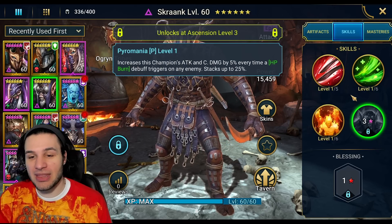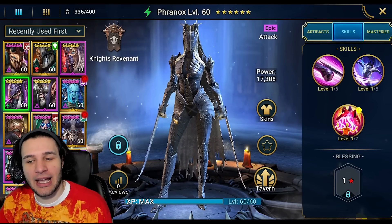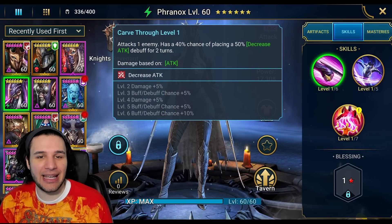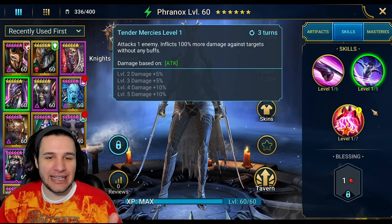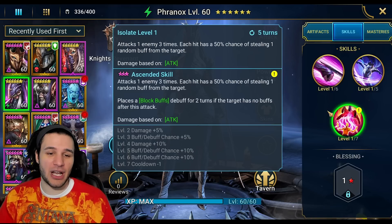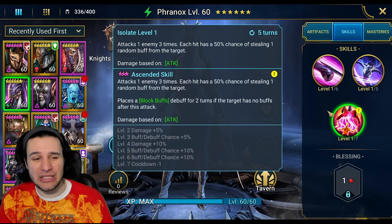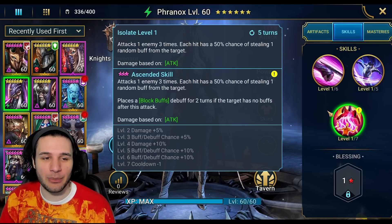Finally, Franix — not looking too good. Single-hit attack down, 100% more damage against targets without buffs which is very niche, and attacks one enemy three times placing Block Buffs if the target has no buffs. Even being a triple hit it's all single target, and the buff steal chance — just why? I thought we'd moved past filler champions, but these are the five new champions with some really solid options among them.